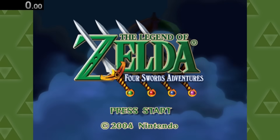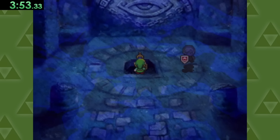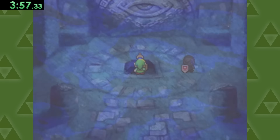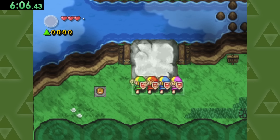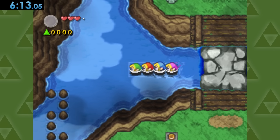Now in Four Swords Adventures, what you want to do is say no to drawing this sword, and stand in place for a few seconds, and then grab the sword — very important. And then, once we have our three clones, we can push this big rock here and get that synchronized swimming session in.